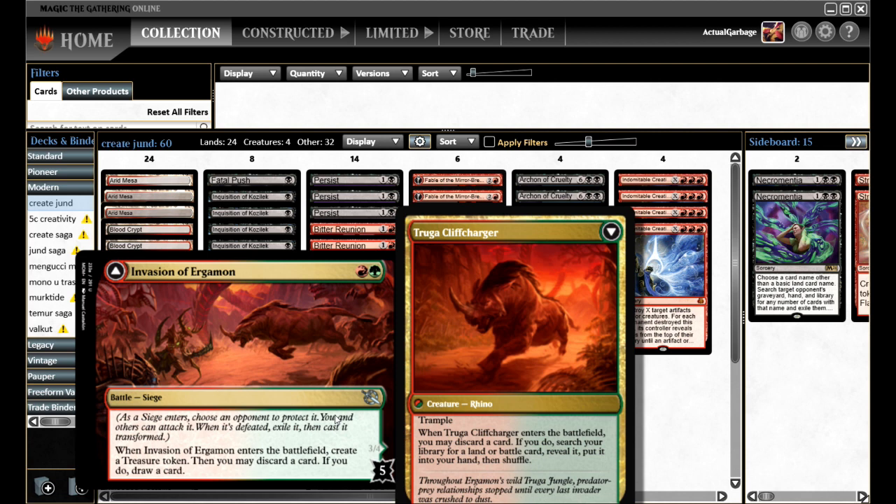When it enters the battlefield, you create a treasure token, then you discard a card. If you do, draw a card. So this card kind of does two things that this deck is looking for — it ditches creativity or whatever your creativity target might be, and it makes a treasure, so it can ditch your Archon and give you a target for your creativity.